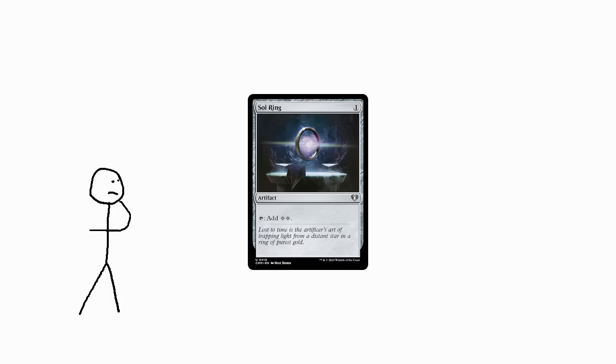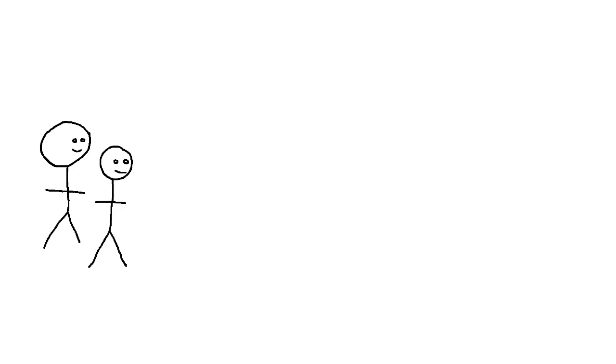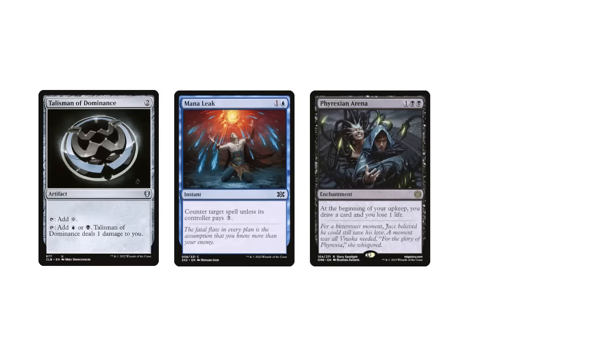But what does that mean for the game? What does the existence of wildly powerful cards at a cheap price do to a format like Commander? One of the most compelling issues with these cheap, powerful cards is that they warp the way players look at other cards. Depending on the goals of a deck and how it's constructed, it might be looking for varying quantities of mana rocks, counterspells, draw spells, and so on.